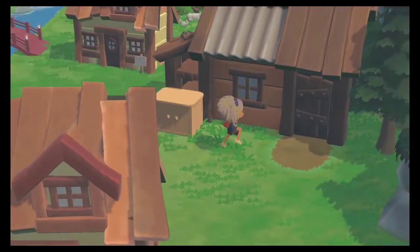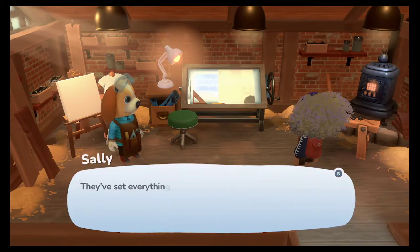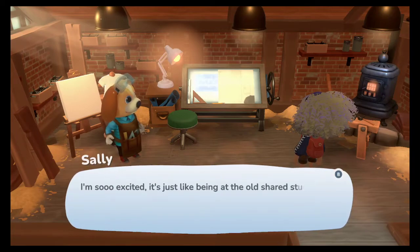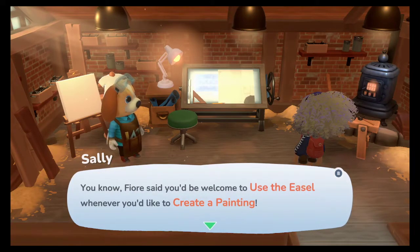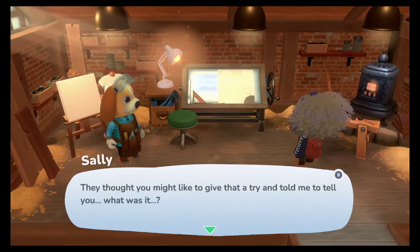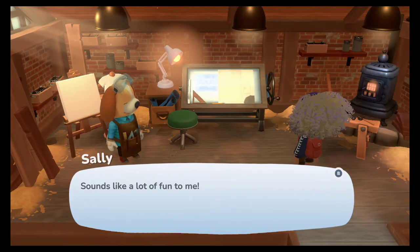We need to see where we're at money-wise; we may have to get some money up. Riley, Fiore just brought some of our art supplies over — they've set everything up in the corner over there. I'm so excited, it's just like being at the old shared studio apartment again. Fiore said you'd be welcome to use the easel whenever you'd like — you can use your paintings for wallpapers, flooring, and even clothing designs. Sounds like a lot of fun.